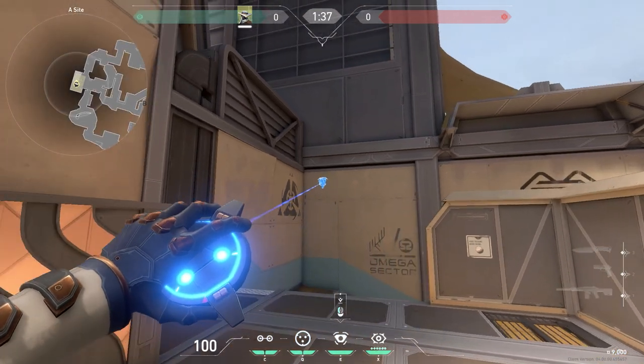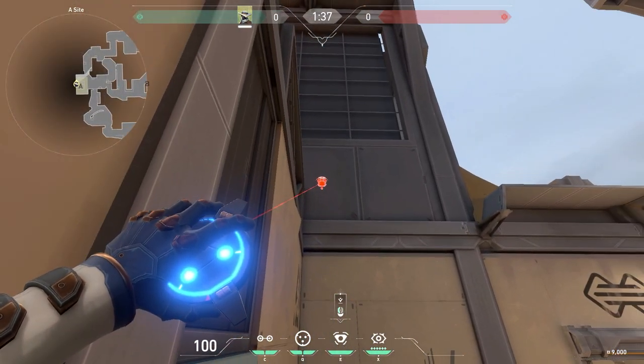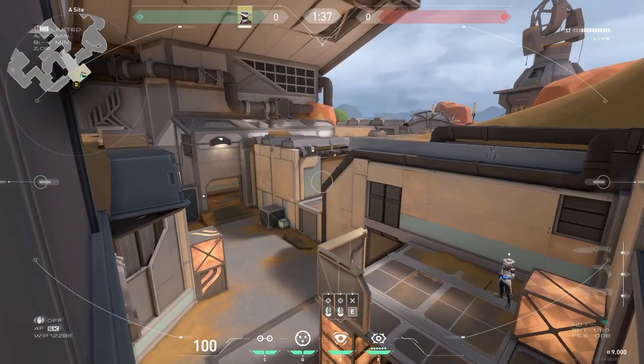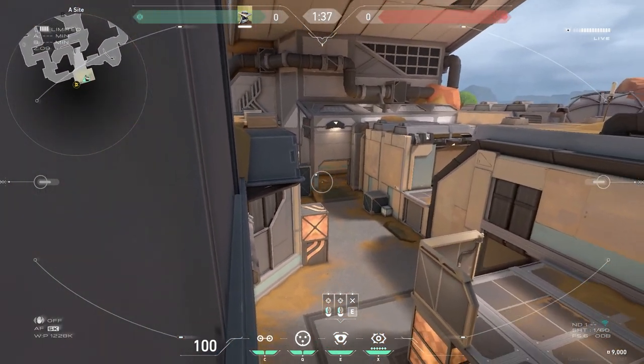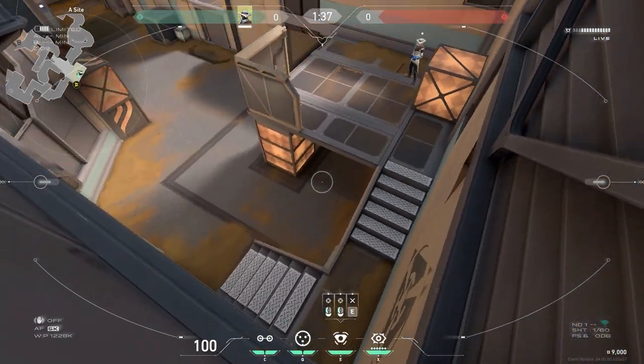The A site can be covered by a camera in the top corner here. You'll have to take a running jump from the top of the stairs to place it, but you'll want to place it as high up as you can so you can see as much of A drop as possible. It also overlooks the opening from mid and the left hand side, whilst also covering a little bit of the bombsite where players usually like to hide behind and get a plant off.